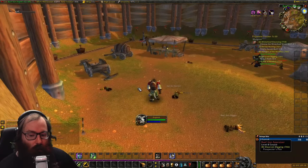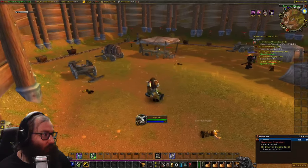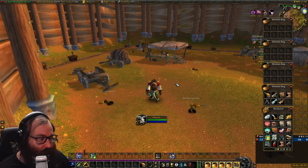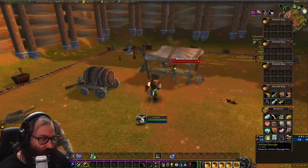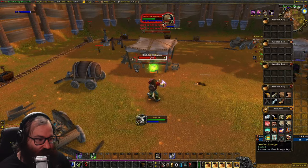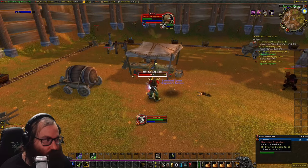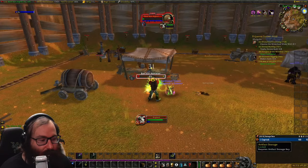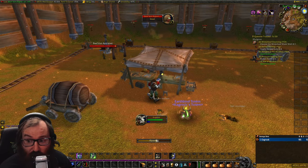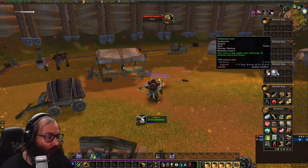Next we are at the ruins — the Bael'dun Dig Site at about coordinates 32, 49. You need to kill lorvs to get an artifact storage key, then come up here to unlock the artifact storage chest right under the middle structure. There are mobs here so be careful.